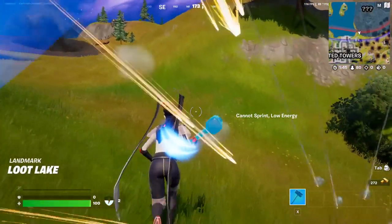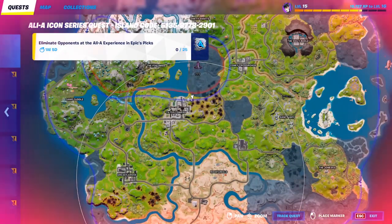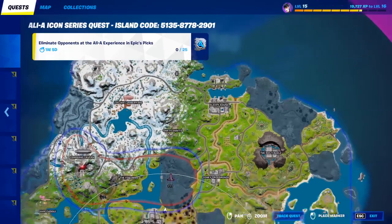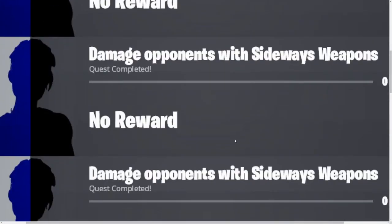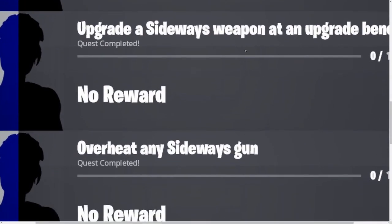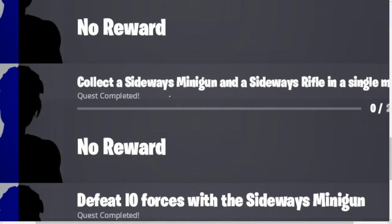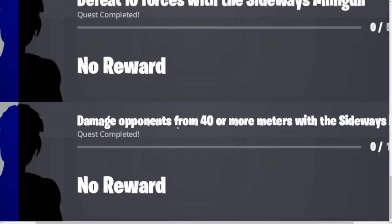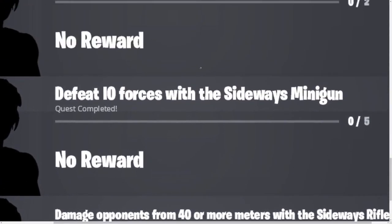Once you're looking for these weapons, open the map and check it out for the big circle I just showed you so you can find yourself some sideways weapons. The challenges include: damage opponents with sideways weapons, upgrade a sideways weapon at an upgrade bench, overheat any sideways gun, collect the sideways minigun and sideways rifle, defeat AI forces with the sideways minigun, and damage opponents from 40 or more meters with the sideways rifle.